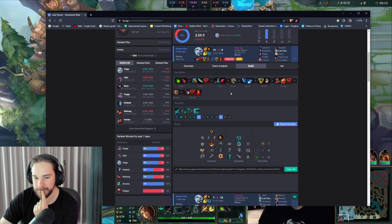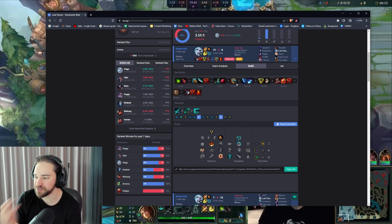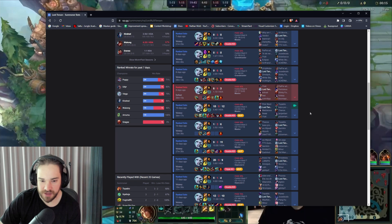This game is a good show for baseline items. For someone picking up Viego: build Kraken first every game, then Triforce or Sunderer. If you're a newer player and unsure about tanky versus squishy matchups, would you recommend Triforce or Sunderer? If you're new, Sunderer is easier to play and more consistent over time. So the simple baseline is Kraken, Sunderer, Black Cleaver, then defensive items.